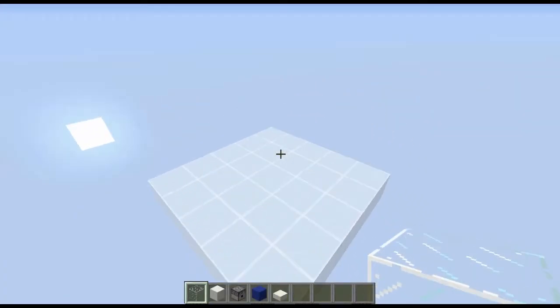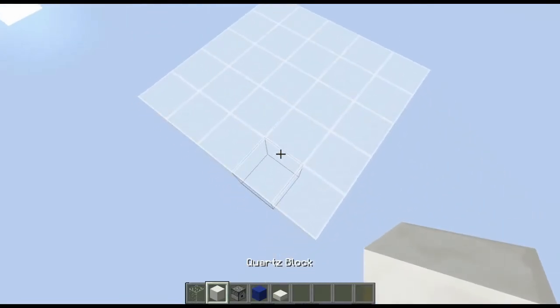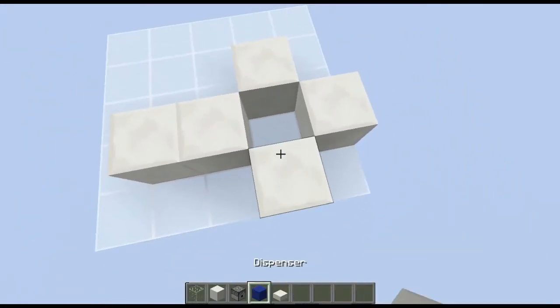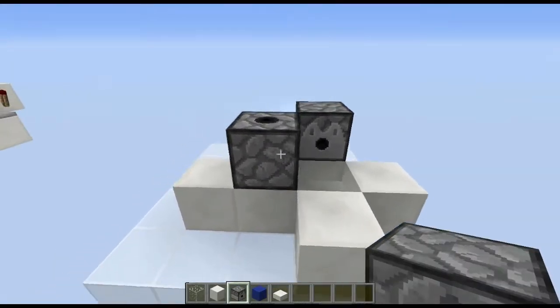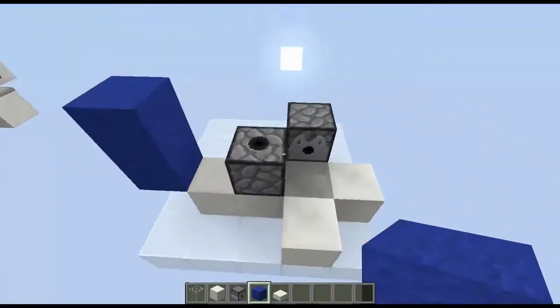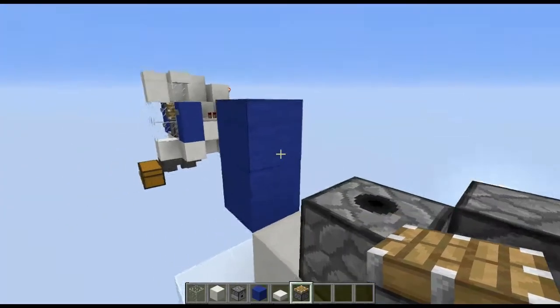The total footprint of this build is a five by five. Start off with a shape like this with a quartz slab in the middle. Then place a dispenser up like that and a dispenser there, and your buttons will go on these blocks here and those blocks there.